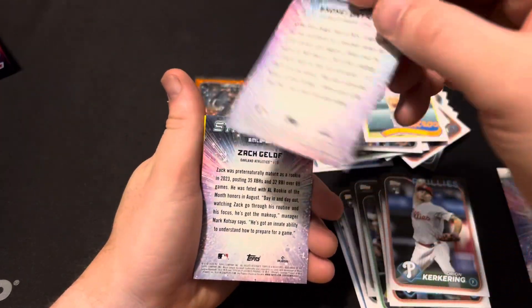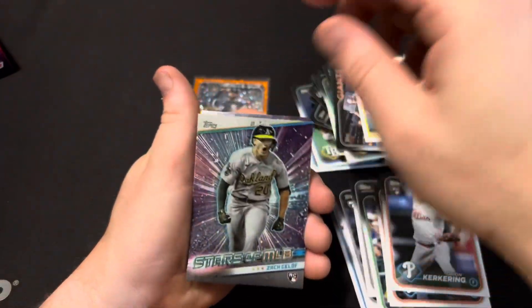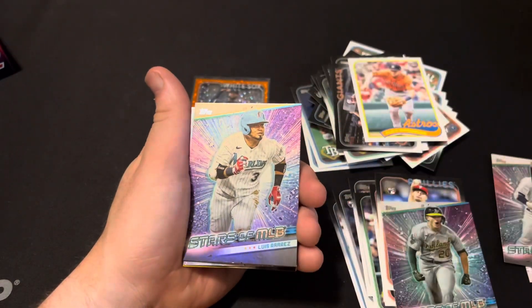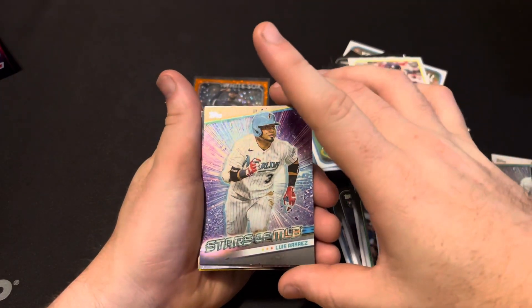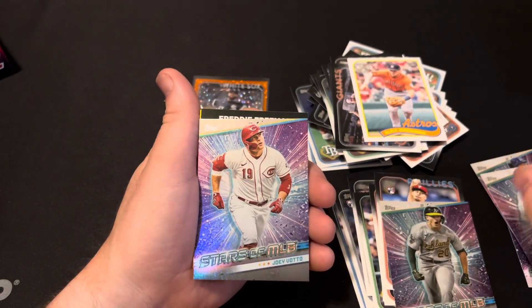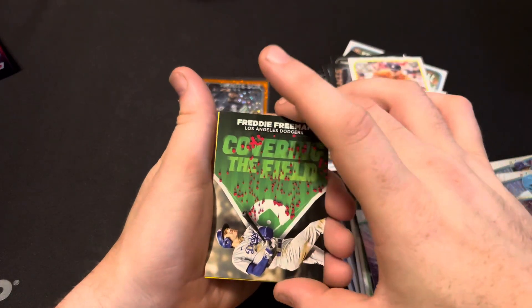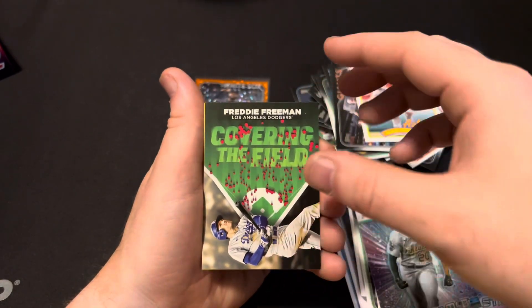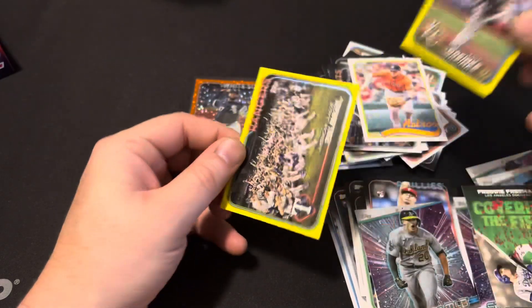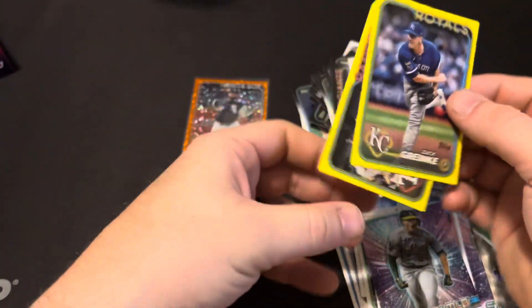Shohei Ohtani, stars in the MLB. Zach Jaloff, stars in the MLB, rookie. Complete the whole stars in the MLB. Joey Votto. Then we got a Freddie Freeman covering the field. And then this is our one and only yellow — Zach Granke for the Royals. There's another one, and it's the Rangers — that's a World Series Championship picture right there, I'm pretty sure. Not this year though.